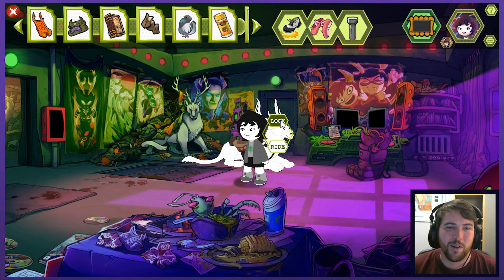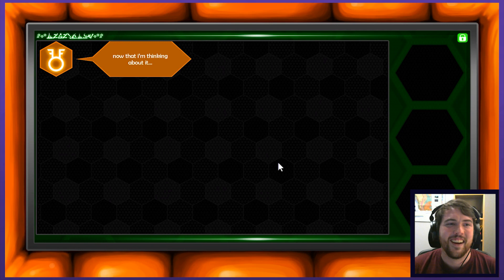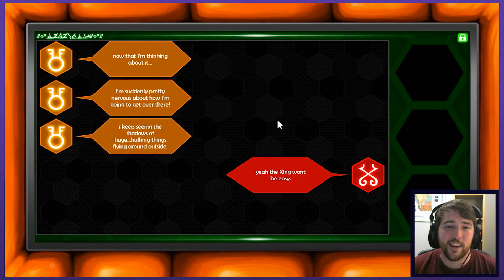Broccoli Rob seems to be doing better and so are you. You helped out an animal — an alien animal. This is a pretty big win for you. You're riding high despite the bizarre and frightening circumstances. Speaking of riding — ride! Now that I'm thinking about it, I'm suddenly pretty nervous about how I'm going to get over there. I keep seeing the shadows of huge hulking things flying around outside.